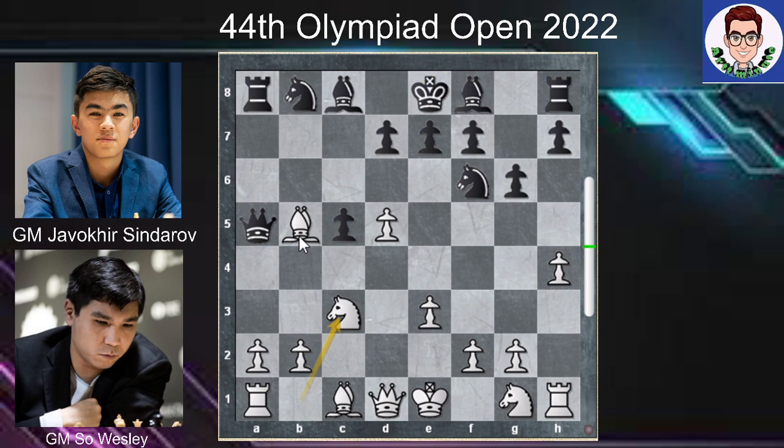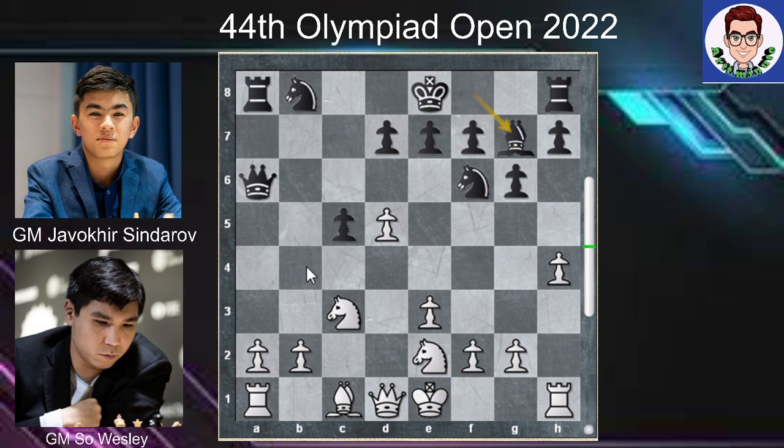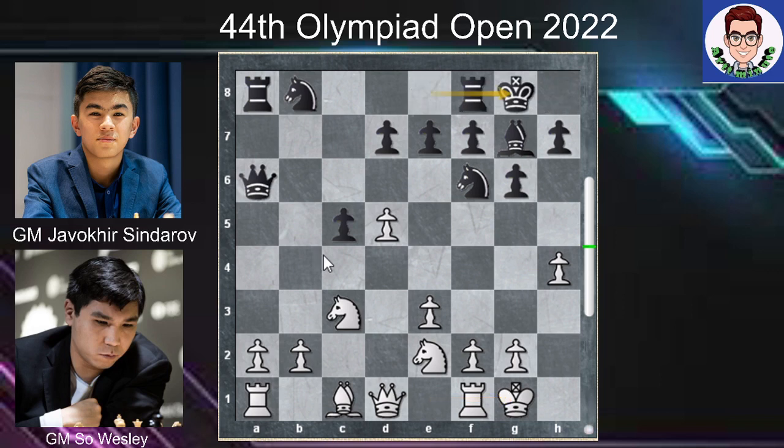Nc3, blocking and protecting B5. Bishop A6 challenge, Bishop takes A6, Queen takes A6. Nge2, Bishop g7, castling kingside, castling kingside. A4, Queen c4, G3, protecting H4.